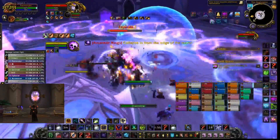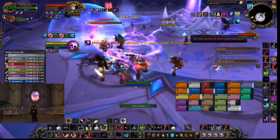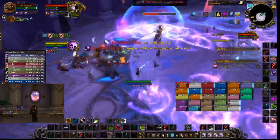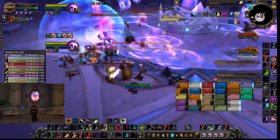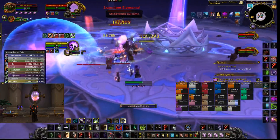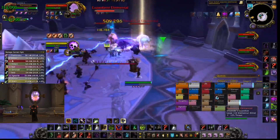So once the add spawns, what you do is you cast Agony and then Corruption on it, you cast one UA, then you Haunt, and then you UA as many times as you can into that Haunt. After that you can just go onto the boss or onto the other add and start refreshing your dots again. The way that this is better than Malefic Grasp is that with Malefic Grasp, when an add spawns and you UA it, you're kind of committed to only attacking that add, simply because you have to spend the time sitting there drain-souling to get the additional 70% increased damage.